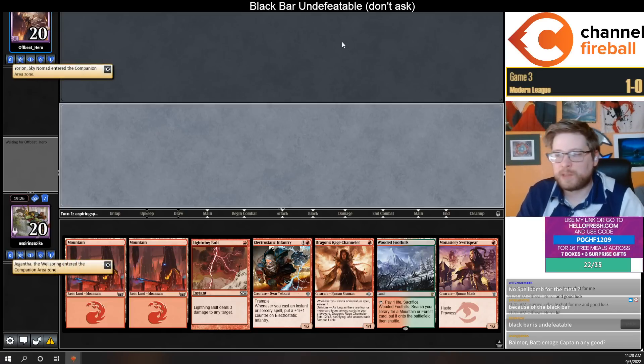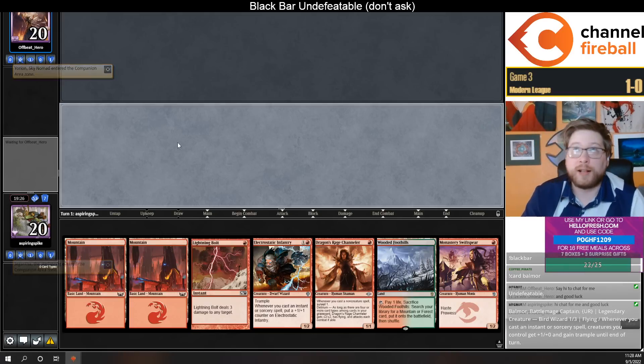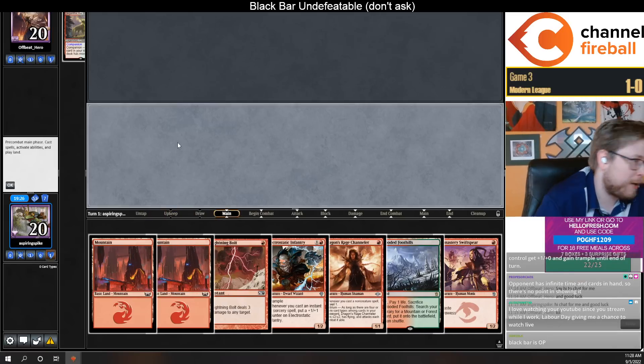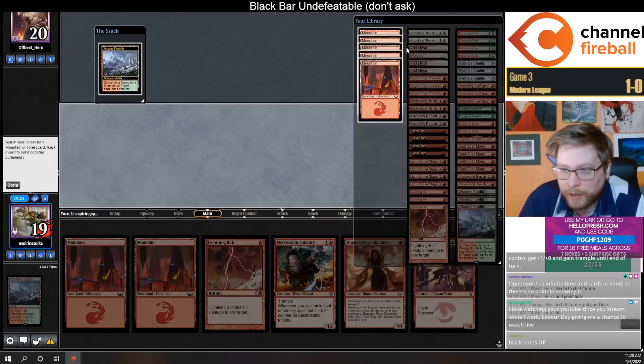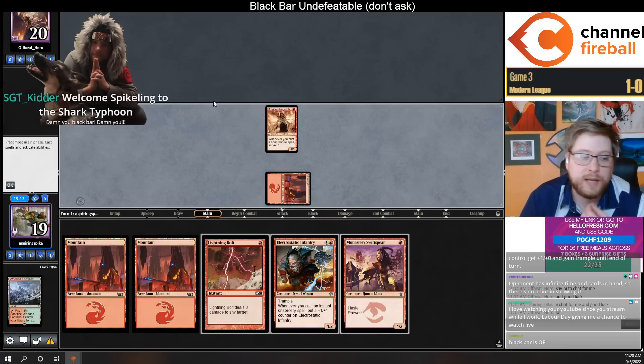Bombs or Battle Mage Captain — good, I think it has potential in Pioneer but zero potential in Modern. It's just not that common that you get to attack with tons of creatures in Modern prowess decks. Sprite Dragon has haste and triggers off Mishra's Bauble. If you're blue-red... what I like about Infantry is that this is a card that works if you stay mono red.